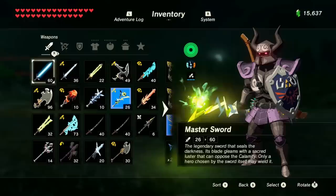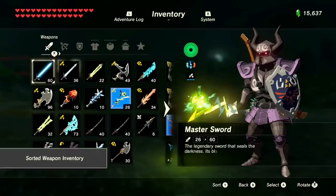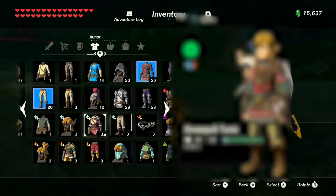The next question goes over a very sought-after section of information: how does the inventory sort mechanic work? For just about every section of the inventory, you are allowed to sort the items you have by pressing Y, but the game never explains what criteria it's sorting by.